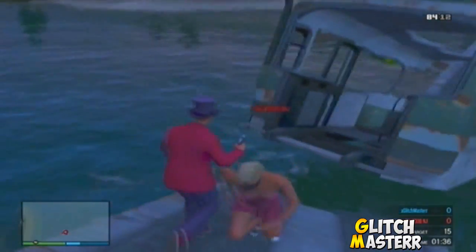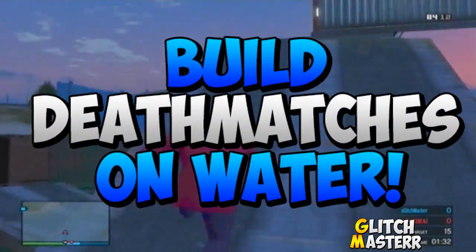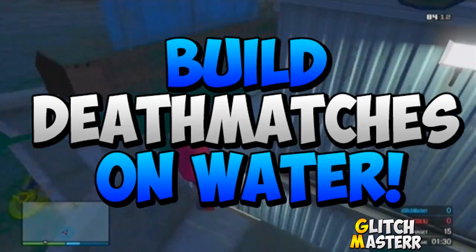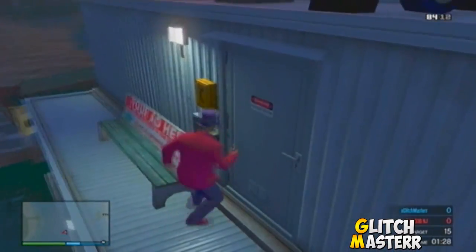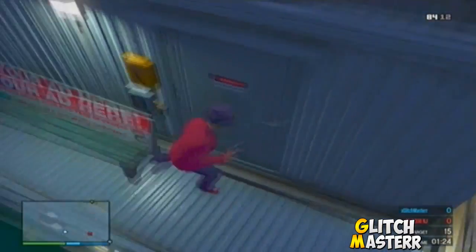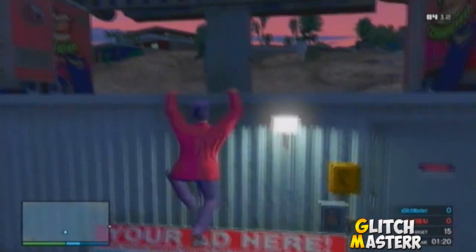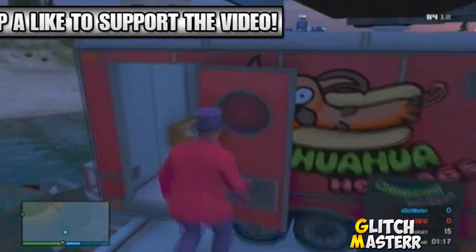What up everybody, it's Glitchmaster. In today's video I got another sick new glitch — I'm gonna teach you guys how to create deathmatches on water using the content creator. You can create a deathmatch in the middle of the ocean. It's a brand new glitch, and if you could try to get this video up to 100 likes, that'd be really sick.